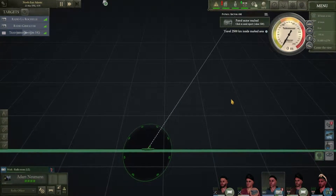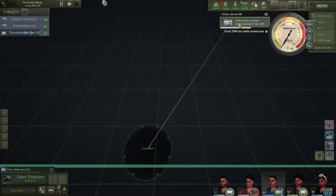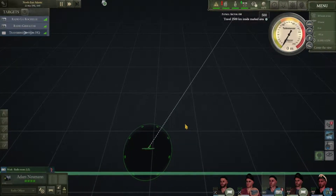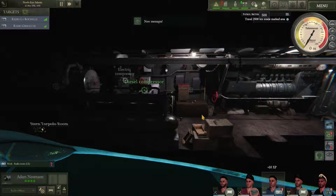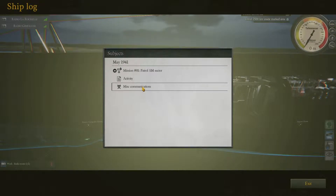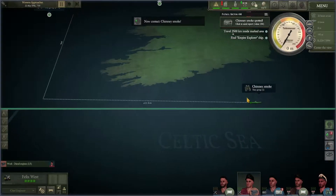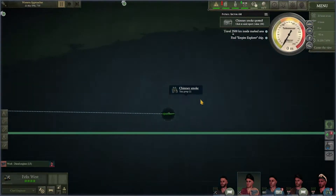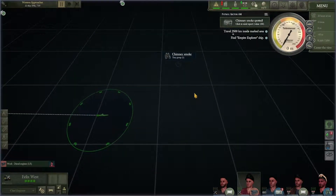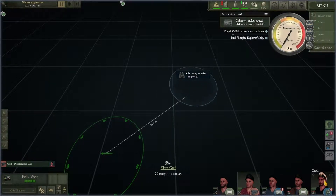We need to travel two and a half thousand kilometers in this area. Decoding the message — here we go. I'm going to send them a message. Getting my compressor charged up as well, so we need to turn that off in a second. Oh interesting — we've got a new objective: find the Empire Explorer ship. We've just got a contact — chimney smoke in this area.